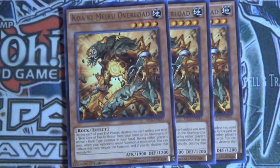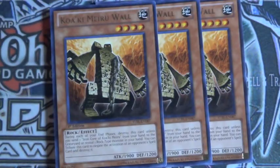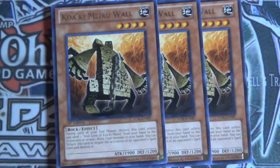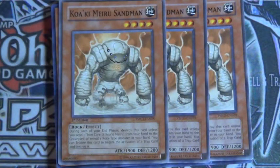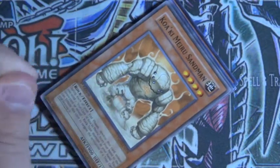Three Clockwork Mew Overload — he basically negates summons, like normal summons and special summons. Three Guardian — he negates monster effects, which is actually pretty nice. Three Wall — he negates spells. And three Sandman — he negates traps. During the end phase, all of the rock monsters require you to reveal a rock monster or destroy this card, so it's actually pretty good to keep your rock monsters alive. It helps with control in the deck.